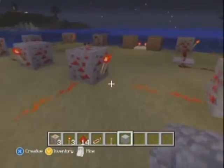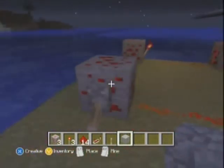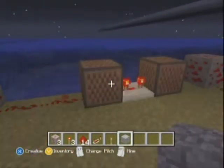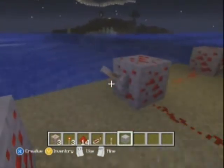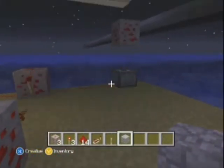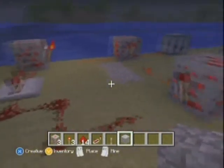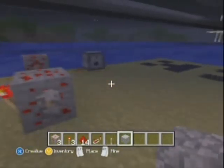If you lay redstone out from the last block, you can make yourself a red alert system like this. I use it for my combat training room with the moving floors, and in the regular engine room I use regular pistons. I also use it for my forward phasers with the dispenser shooting arrows.